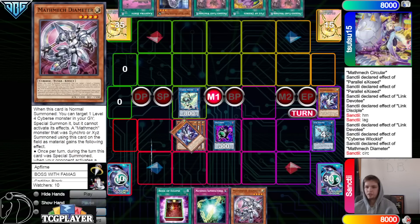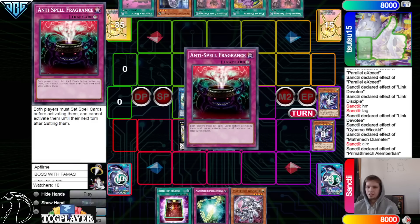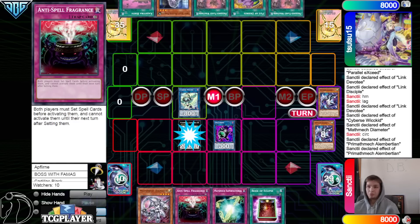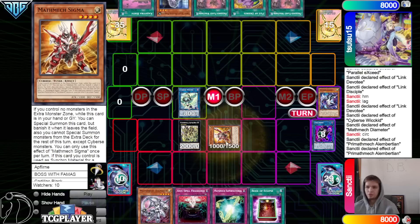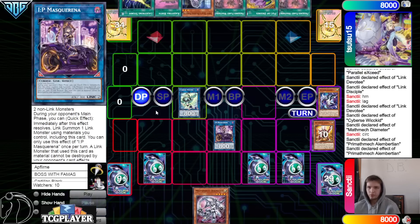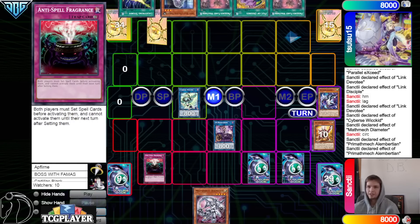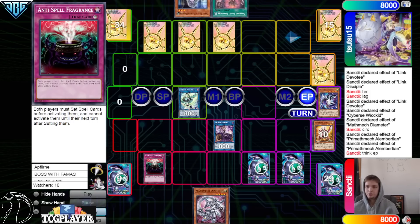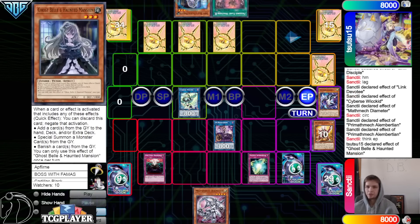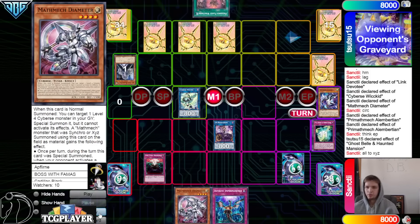They're going to overlay all those for Albert. Albert go search a floodgate — they grab Anti-Spell. Oh my gosh, the opponent opened up four spells! Albert tribute Lingerebo, bring out Sigma, then go into IP. Then set three — past draws a lightning storm, nice. Activate Anti-Spell, then they're going to set four.